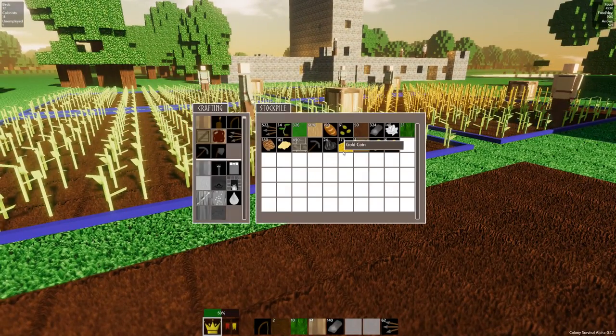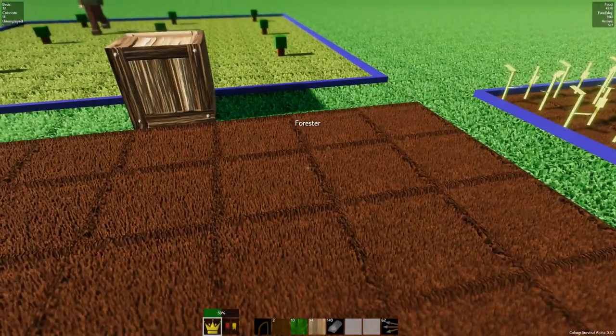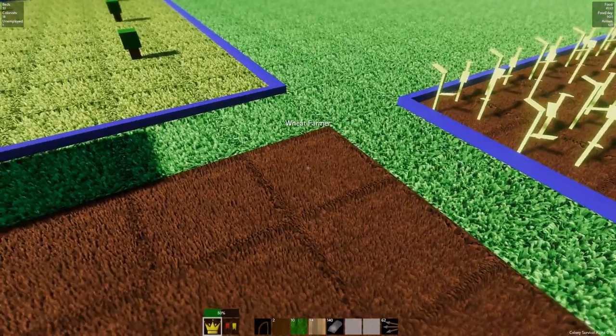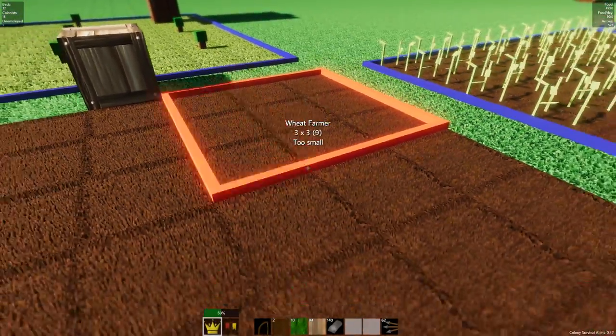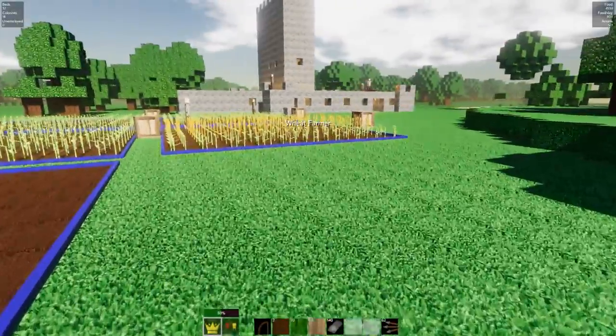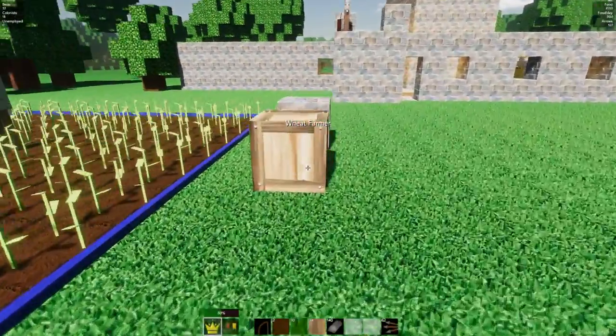How are we doing for seeds now? We got 61 wheat seeds. He might not be able to do a whole field, but it's probably going to be a good idea to get as much food as possible. So let's do that - wheat farmer, there we go. Now we got another wheat field until we can figure out our flax issue. Hopefully we gain some more seeds very soon, because these guys are all harvesting.